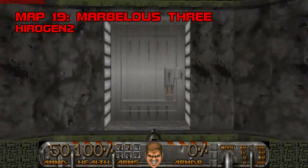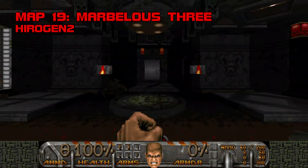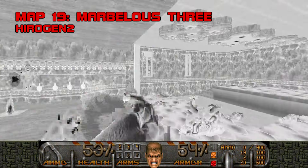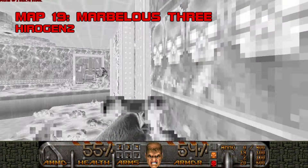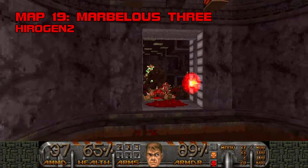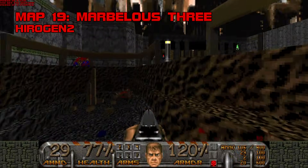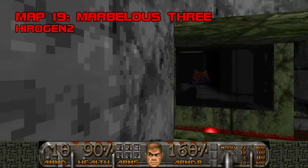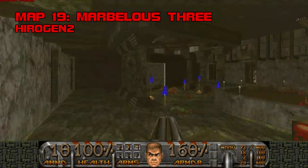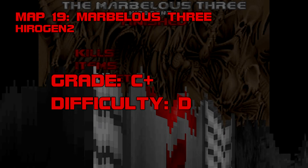Map 19: The Marvelous 3. This is the most work I've ever seen invested in a Doom level I find totally uncompelling. The guy gives you a berserk and invulnerability for the only tricky fight in the level. Hirogen 2 has absolutely no knack for combat or secret-hiding, but the man put more effort into this hole in the ground than Gene Bird put into his entire corpus. It's like an architect got to fiddling with Doom Builder one day and dropped monsters in as an afterthought. Noticeably gifted, but very odd. Grade C+, difficulty B.